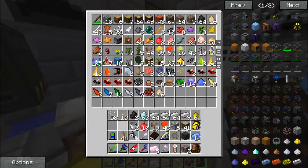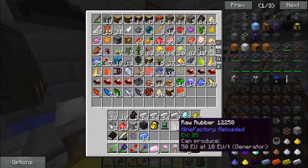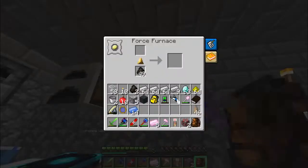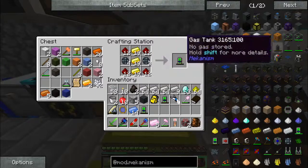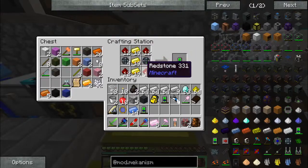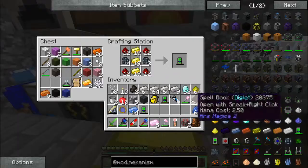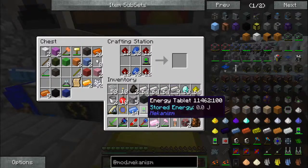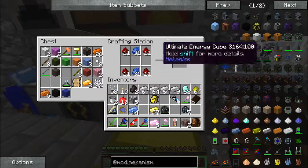Let's put this away, and rubber can go in there as well — let's cook the rubber. So we got our two energy tablets. Now we need redstone and lapis lazuli — got that. Two lapis lazuli, two energy tablets, and a steel casing. We got our basic energy cube.